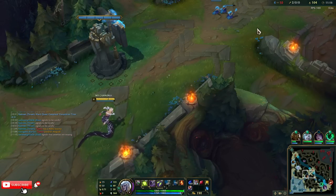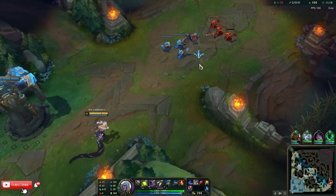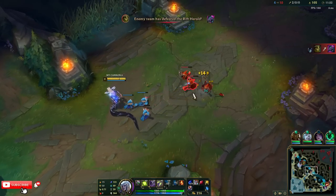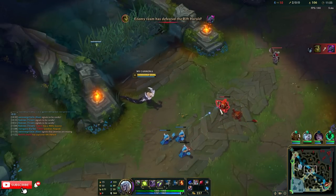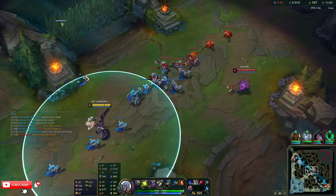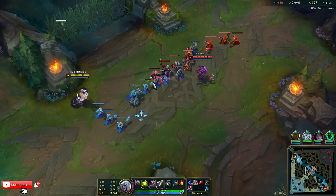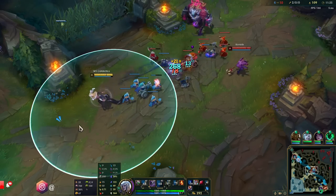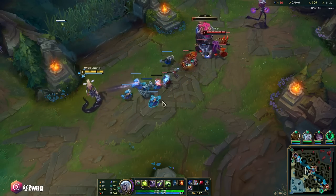I'm strong enough to easily 1v2 if I get ganked, as long as I dodge that shark like I did last time. The problem is if I don't dodge the shark I get CC'd and then they can burst me. But what's cool is Conditioning hasn't even popped yet — it's about to pop in 30 seconds, and that'll give us some armor and magic resist. We have Overgrowth too.